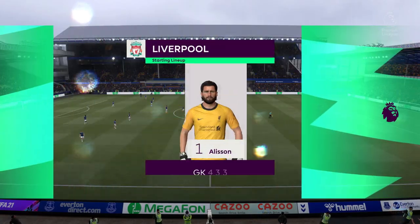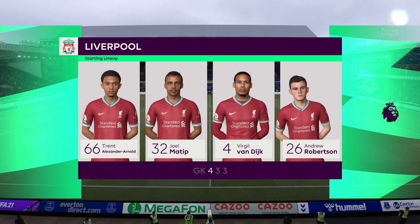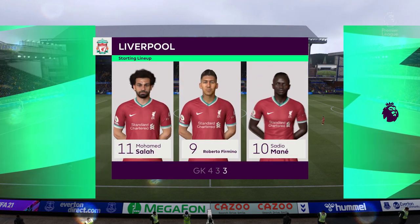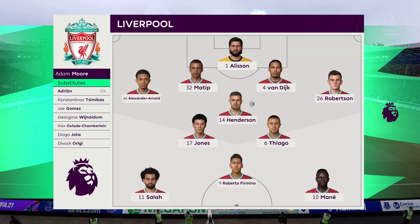And this is how Liverpool start the game: Alisson gets the nod in goal, Virgil van Dijk plays alongside Joel Matip in central defence, Thiago starts with Jordan Henderson in the centre of the pitch, and the idea is to have just the one striker up there trying to pose problems for the opposition.